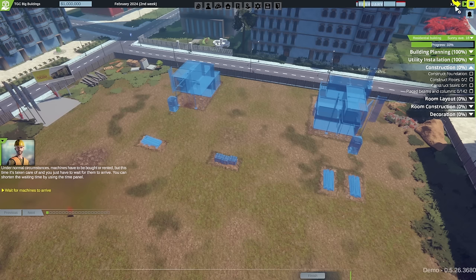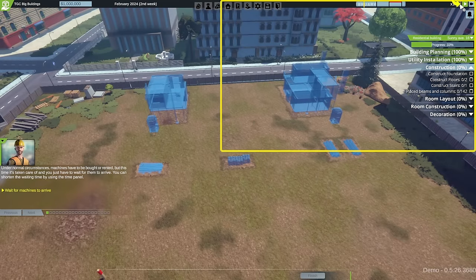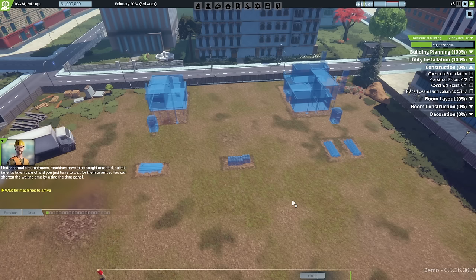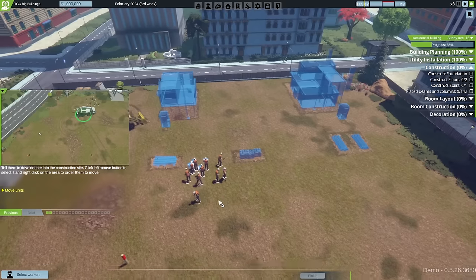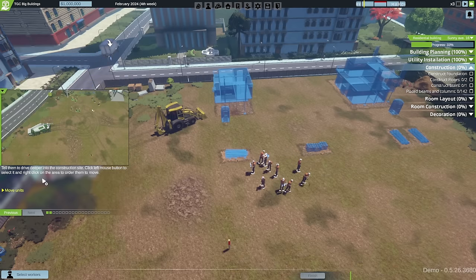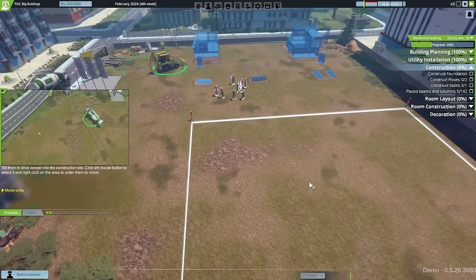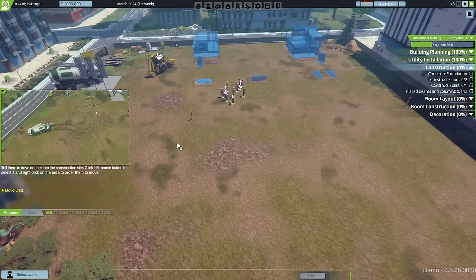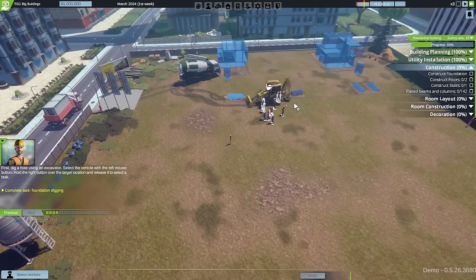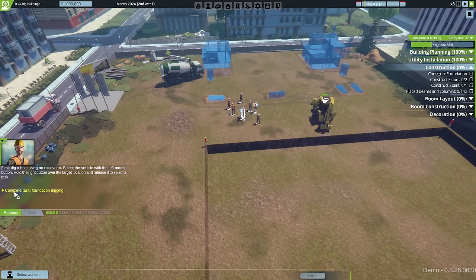We're reminded these are only recommended quantities - during construction we may need more materials. Under normal circumstances machines have to be bought or rented, but this time they're taken care of and we just have to wait for them to arrive. We can shorten waiting time using the time panel. We're in tutorial mode so some controls are locked. We're then told to select the vehicle and right-click to direct them deeper into the construction site for foundation digging.